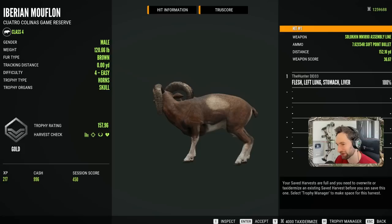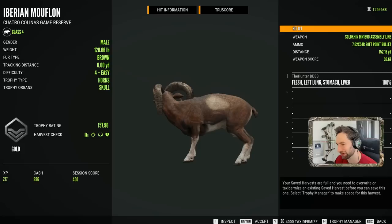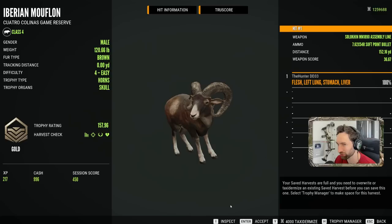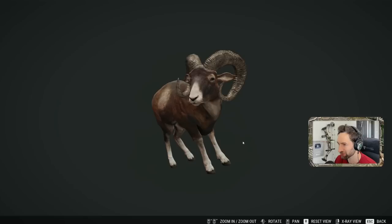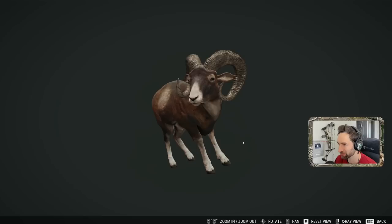Here is our massive mouflon — I believe that is a 170-plus. He really looked like he had the 170-plus; he's our biggest one so far. Ended up getting a stomach, liver, and left lung shot at 150 yards. He's got a very impressive curl, but nowhere even near that 170-plus mark.